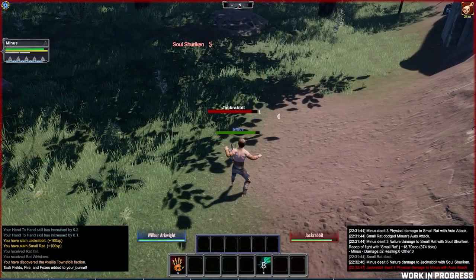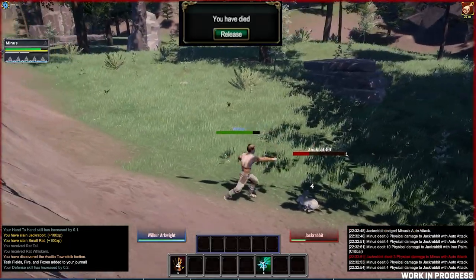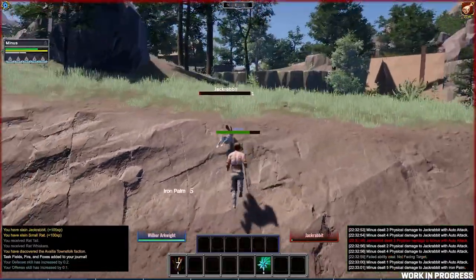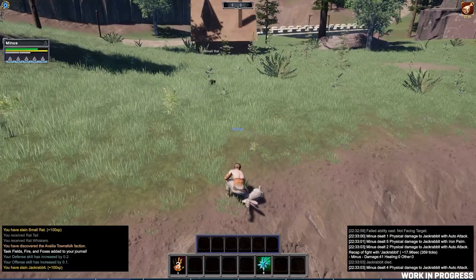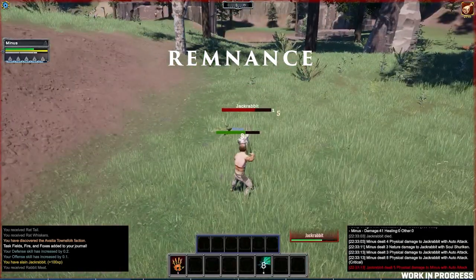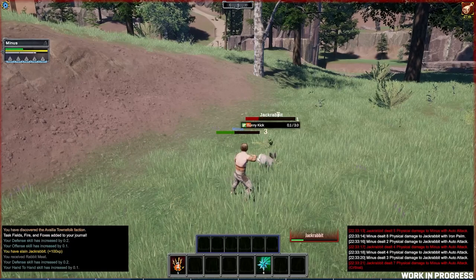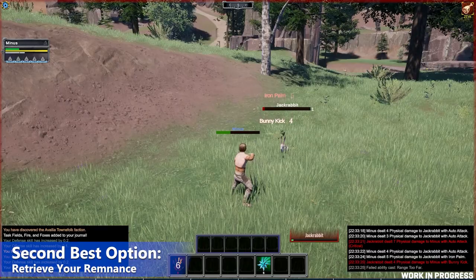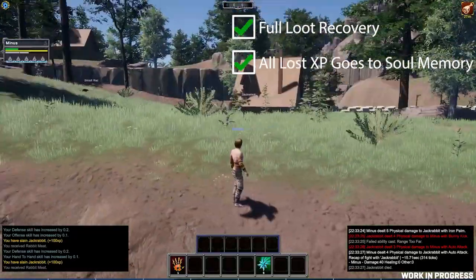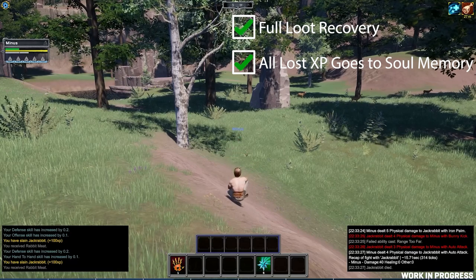Let's say no one is around to give you a res, and so you've got to release. This takes you to whichever point you've bound your soul to, so hopefully you've found a point nearby. You respawn with your equipped gear only, and possibly other specific items that are hinted at. But where your body once was, there lies what's called a remnants — a decaying physical form that holds all of your bags and currency until, eventually, it simply withers away. The most straightforward and least punishing option is to seek out your remnants directly. Should you make it back to your place of death before the remnants decays, you may recover all of your lost loot, and all the XP that you had lost goes to your soul memory, to be slowly recalled as you continue to adventure — supposing that you can do so safely.